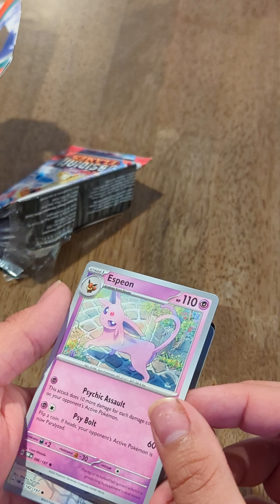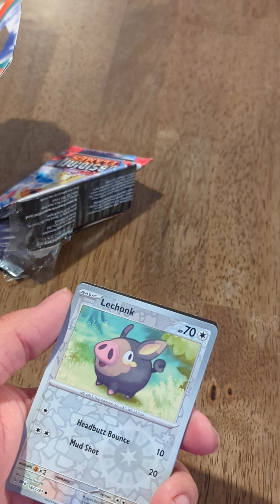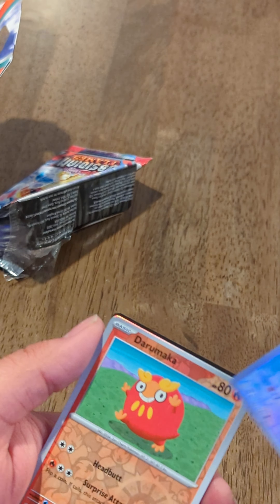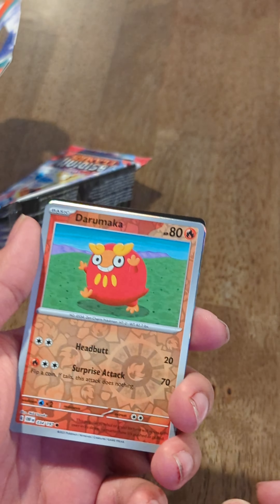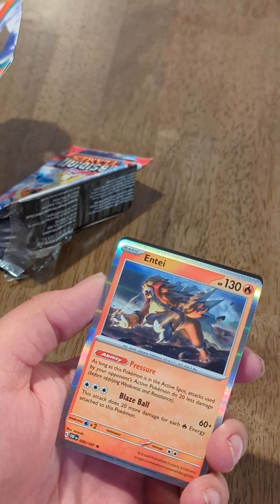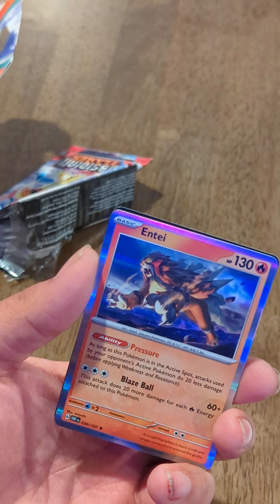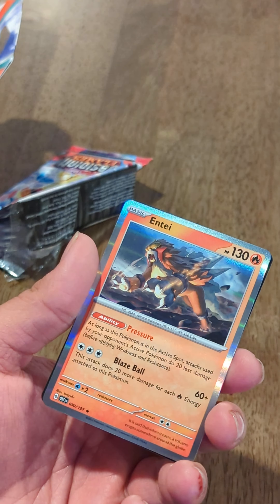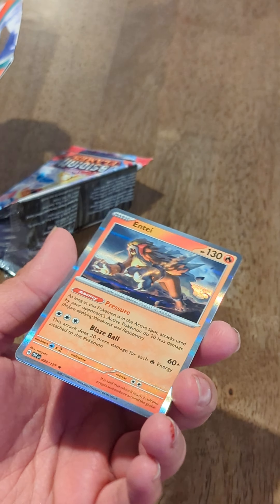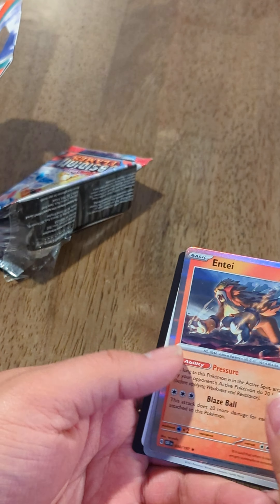We also have an Espeon, I believe is what it's called — looks like that's a Stage Two Pokémon. And we also have a Lechonk, and a Darumaka, I believe. Oh, so sick — an Entei Holo! I know I pulled an Entei in one of my videos but I forget whether it was a Holo or not. But this thing is sick. I cannot believe I have this. And if I did already previously pull this, I'm so excited and happy that I have a second one. I can't remember if the one I pulled was a Non-Holo — I'll find out shortly.